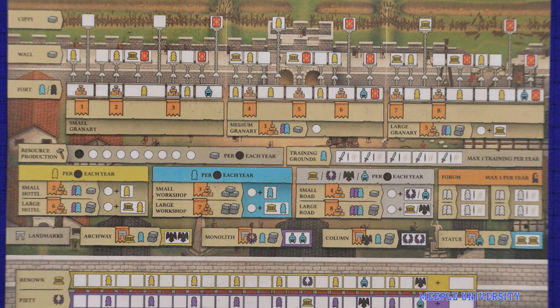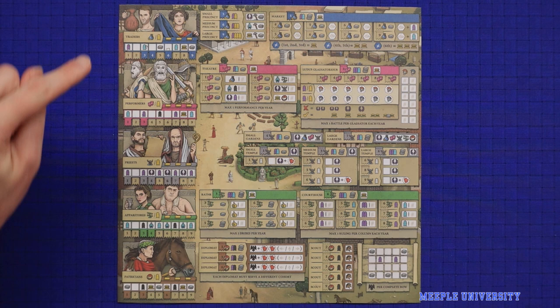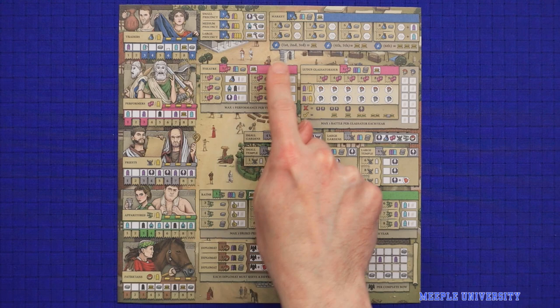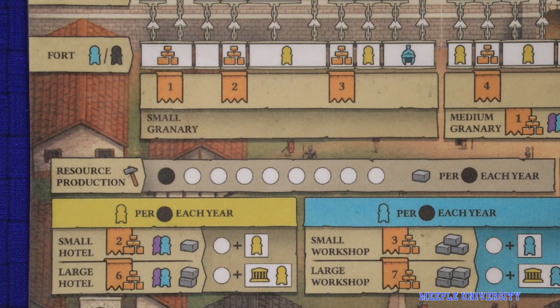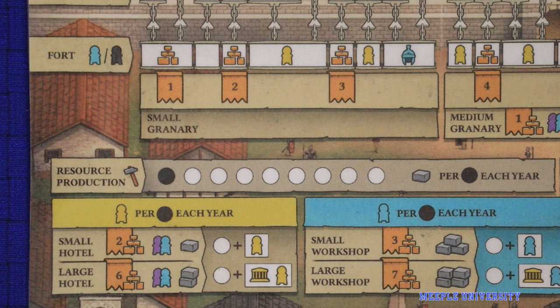The centre of your fortress board represents some of the actions and structures that you can build. Your society board is broken into two main areas: the citizen tracks and the buildings. There are five different citizen tracks — the traders, performers, priests, apparatus and patricians — and to the immediate right of each, showing the same colour, are the buildings associated with that type of citizen. Each action in the game is represented by one of these tan arrows, which shows the name of the action and then the cost or prerequisites for taking it.